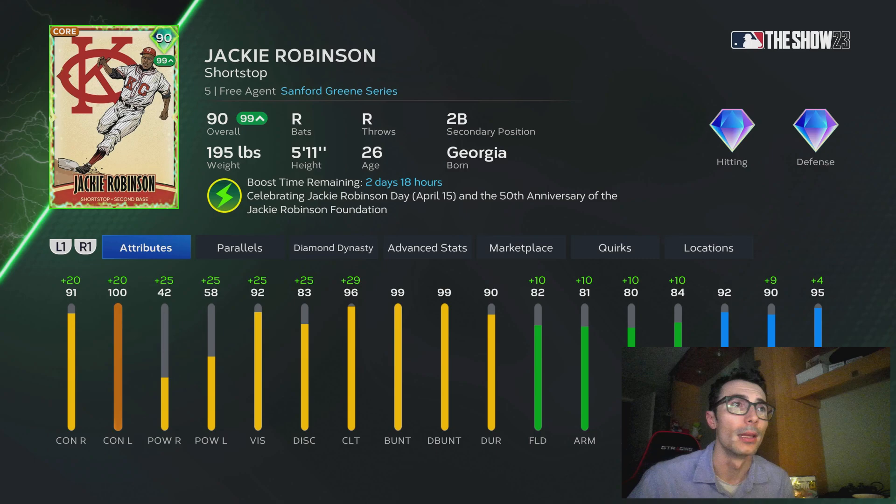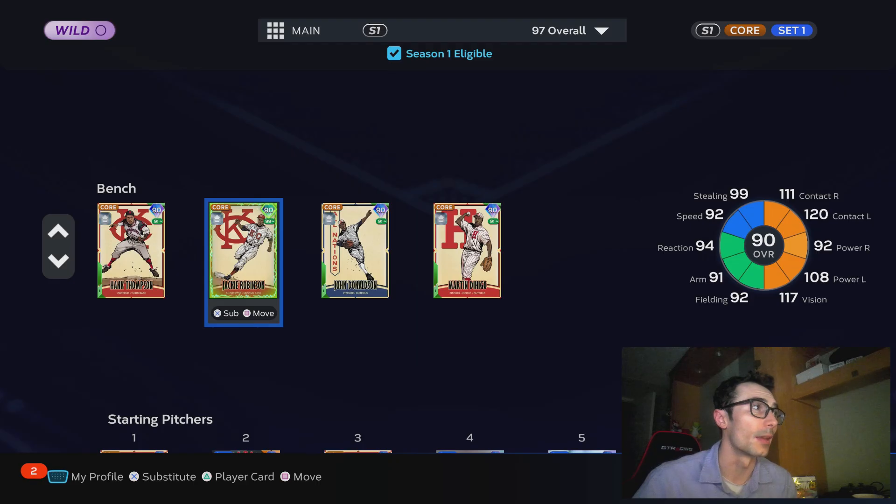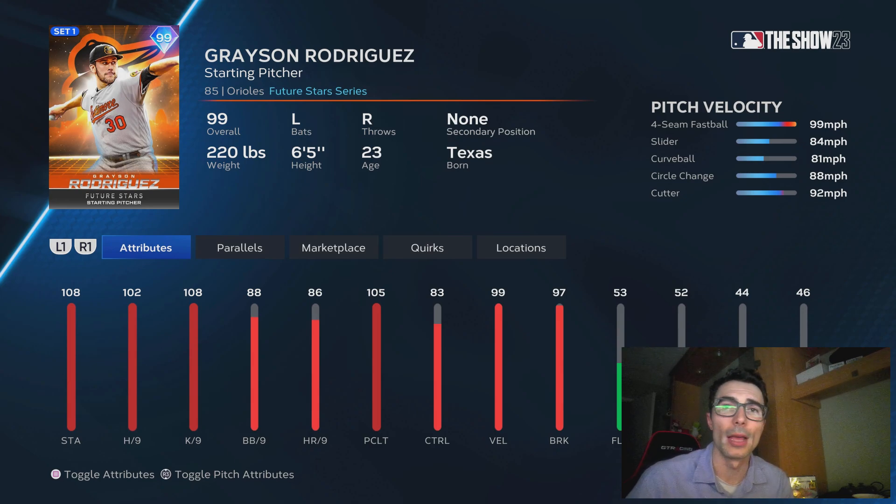Tomorrow is Jackie Robinson Day. Instead of releasing a brand new Jackie Robinson, they decided to supercharge the Sanford Green Series — the Kansas City Monarchs version of Jackie Robinson. If you have all of the cards with that buck boost, you will be able to get this card pretty good. 111.92 with 120 and 108 power, 111 vision, diamond defense, pretty much maxed out speed — it's a really good card.